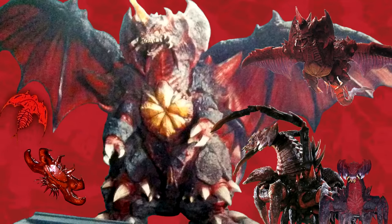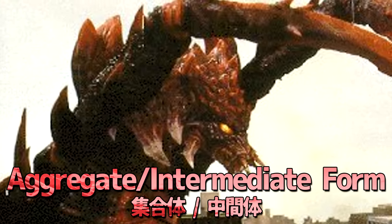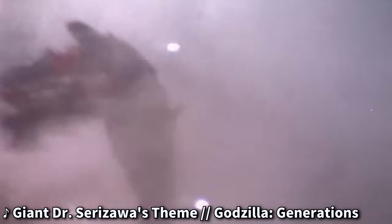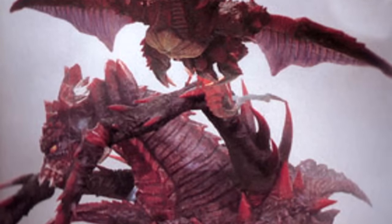The monster has six distinct forms, which are denoted as micro-form, crawl-form, juvenile-form, aggregate-form, flying-form, and perfect-form. While Destoroyah's forms vary drastically in overall appearance, they all have numerous common features. All of Destoroyah's forms have bright red exoskeletons and numerous crest-like protrusions.